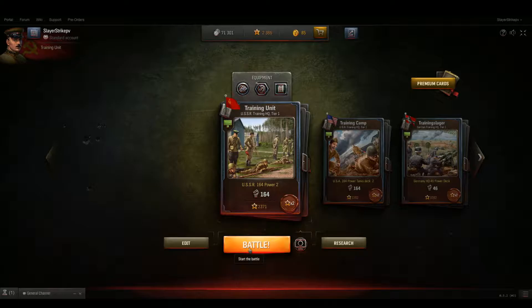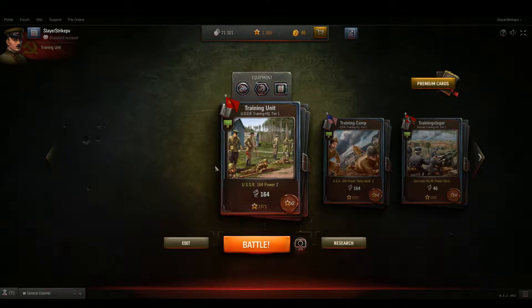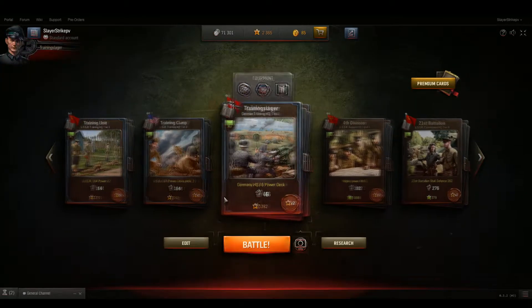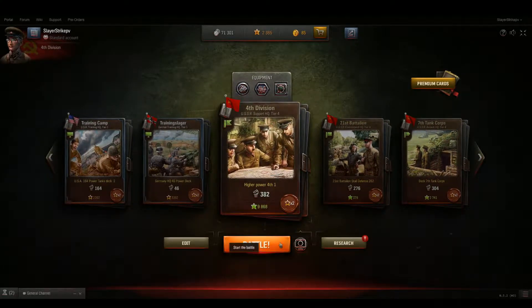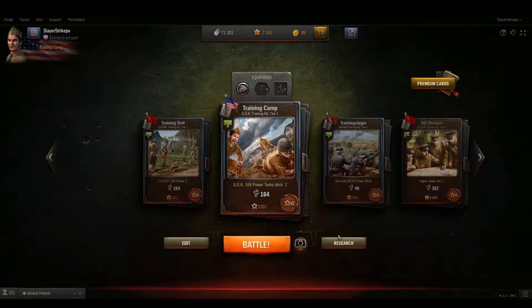That's pretty much the game right there — that's what happens in a game. Again, that was against the AI. When you first start, you're obviously going to go through the tutorial. After the tutorial is done, you do get these three different ones — each one plays its own way. I'll go ahead and do a video on each of those as well. I really like 4th Division, so let's play a training battle with my 4th Division deck. Again, I'll probably just steamroll the bot, but this way you can see what you have to look forward to.